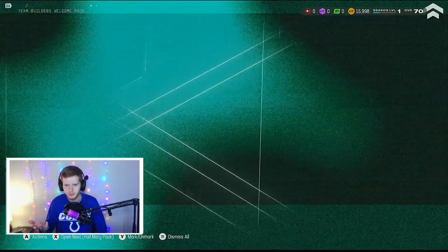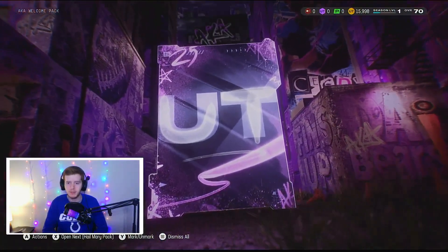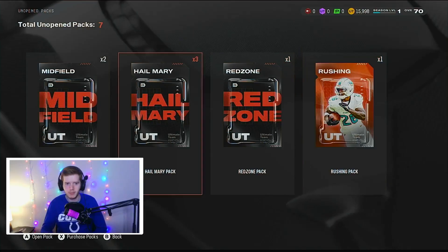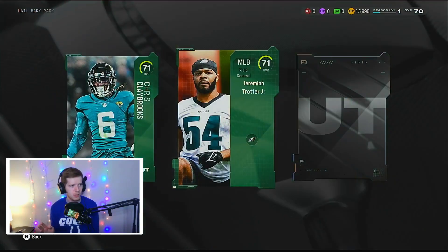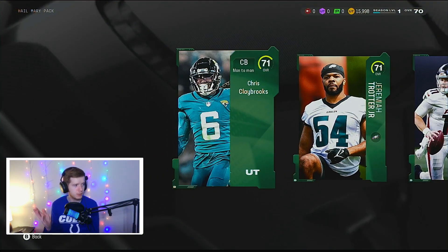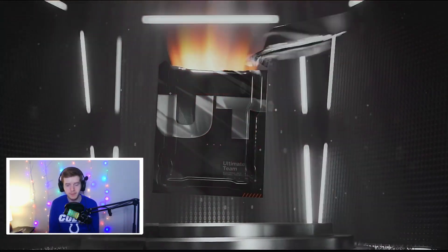Team builders welcome pack — I think this is just a team builders tip. That animation is so good though, beautiful. Yeah, it's just a tip, that's totally fine. Now we have three Hail Mary packs, two midfield packs, one red zone pack, and one rushing pack. Starting with the Hail Marys to get them out of the way. I know these pulls might not get you excited, but they're going to help with the no money spent account. Some of these gold pulls are going to help us upgrade the team and with solo challenges.